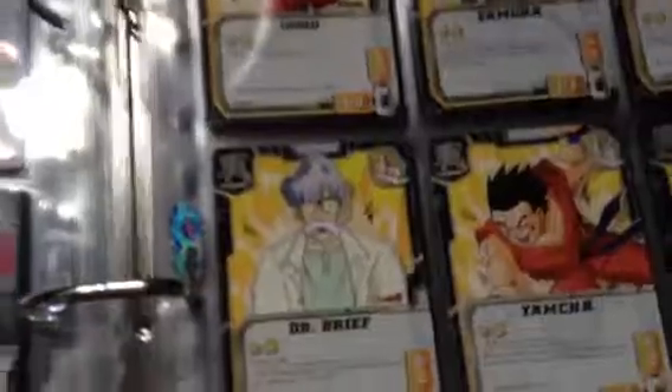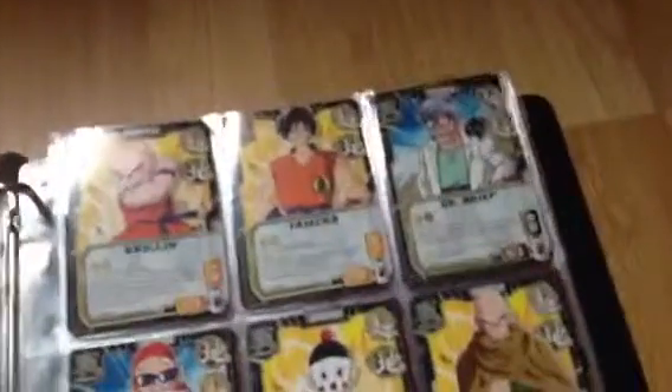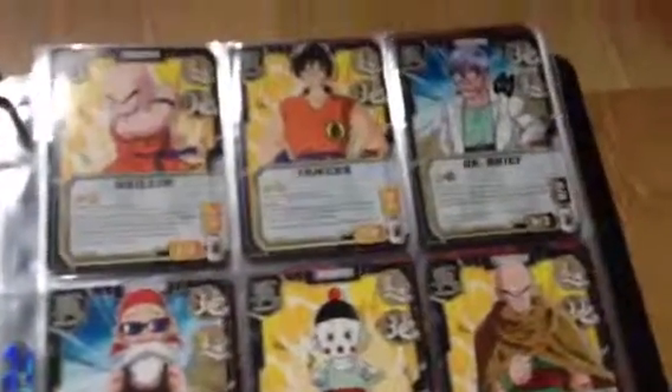Interestingly, I think the Destructo Disk is really great with the Turn 0 Krillin. We'll see how it works out in decks — probably not, it's been tested before me — but yeah, pretty good cards actually in the last booster box.